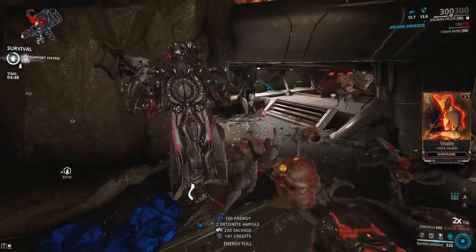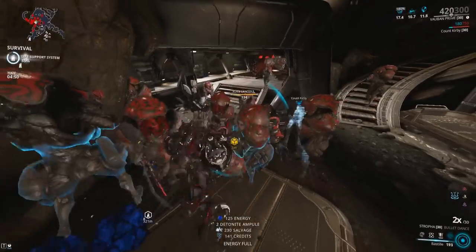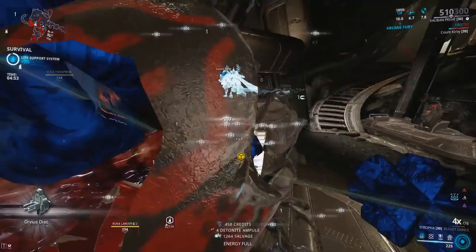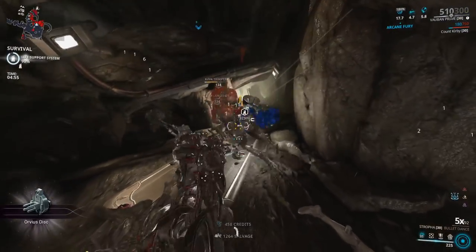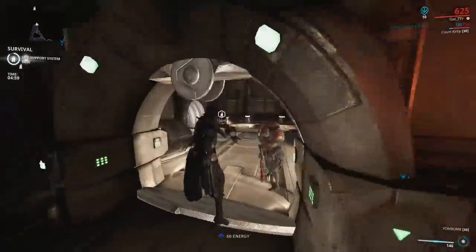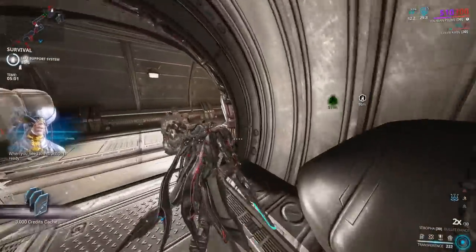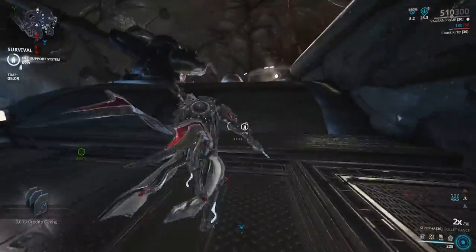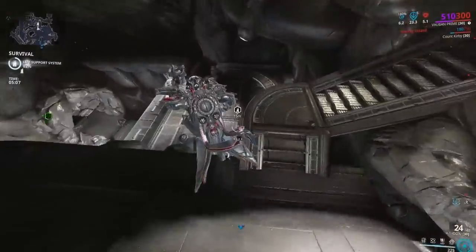Something you could definitely throw on this build is Natural Talent. Vauban's casting speed is really bad — I'd say just take off Augur Secrets and put on Natural Talent. There you go, that's a better build right there, and you will die a lot less. Your laser beam will be a little bit worse, but the laser beam is not the focus of this build at all, and those casting times are terrible.